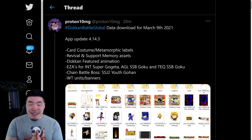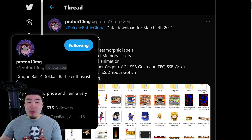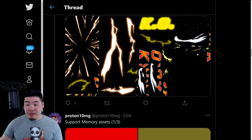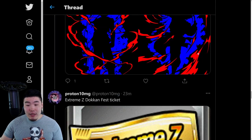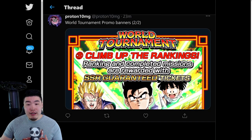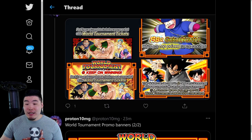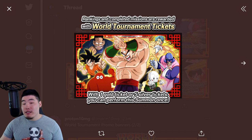With that out of the way, let's take a look at these assets. A big shoutout to my boy Proton10MG on Twitter for posting these — if you guys aren't following him yet, make sure to hit him up with a follow. Scrolling down to the very bottom, the first thing we got in this data download would be some promo banners for the upcoming World Tournament — there's one, there's another one.